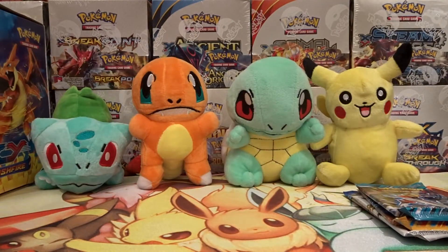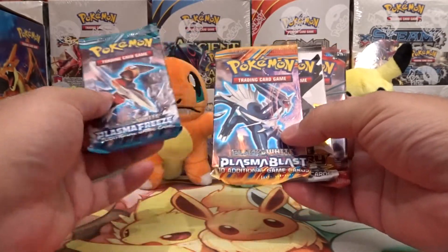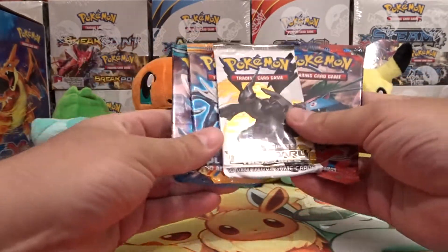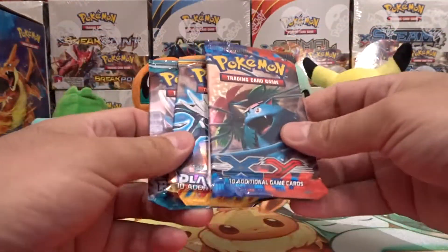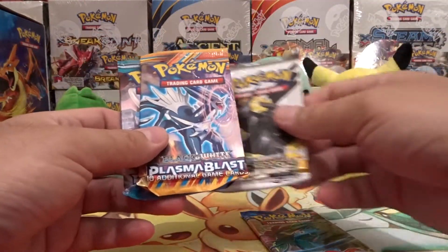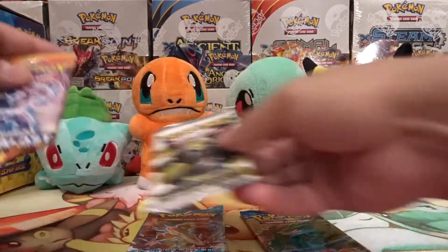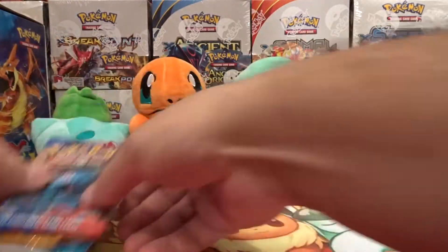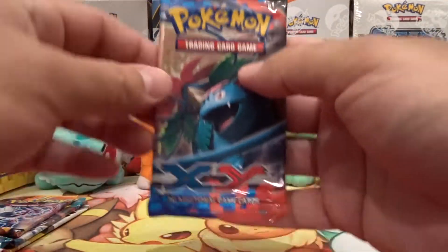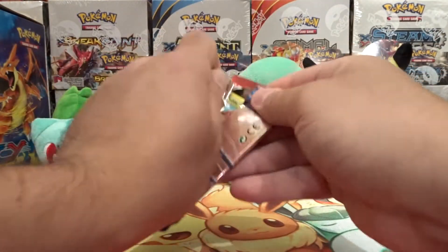We'll set the tin off to the side. We have four packs: Plasma Freeze, Plasma Blast, Legendary Treasures, and XY base set. Let's start with the XY and we'll do Plasma Blast, then Plasma Freeze, and then Legendary Treasures. Here is XY — let's start this pack opening.